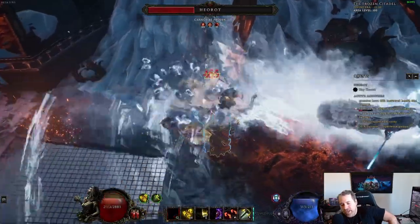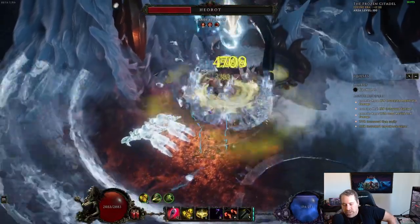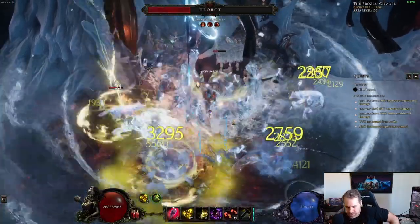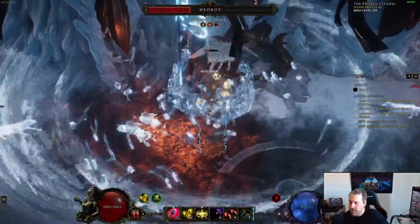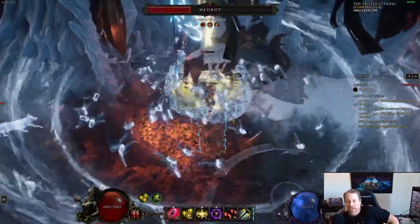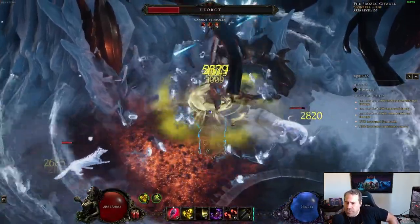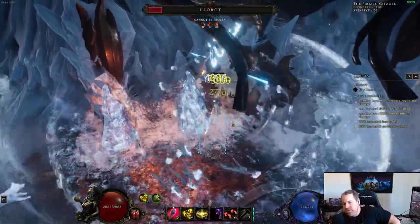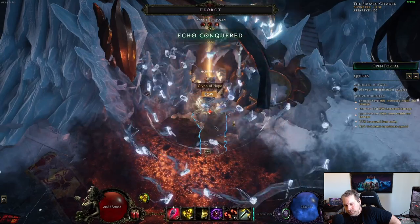Starting with how this build operates — it's a spiral with hammers and it's a paladin, so if you know Diablo 2 you kind of know what you're getting into. It throws spiraling hammers all over the battlefield and does lots of damage. It has great clear, really good single target damage, and is relatively easy to play — not very difficult, still pretty straightforward.